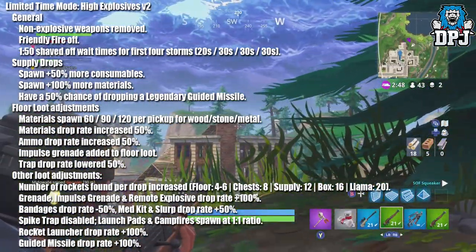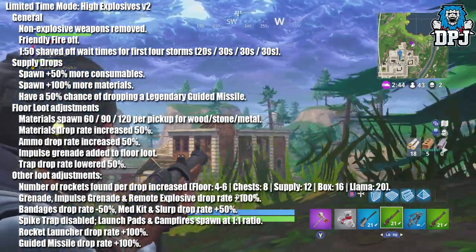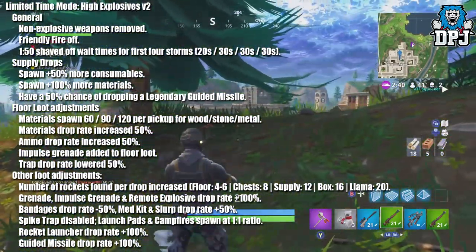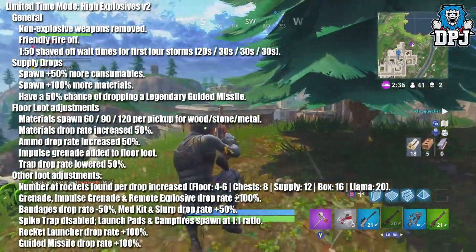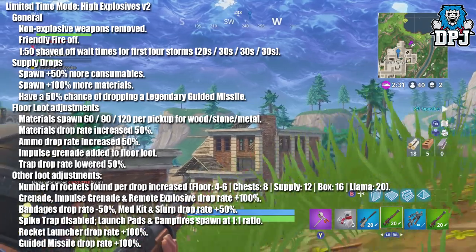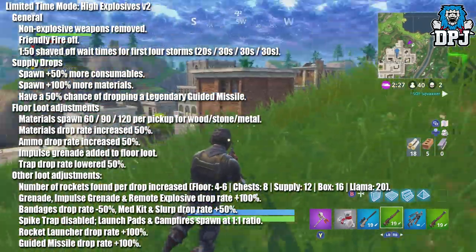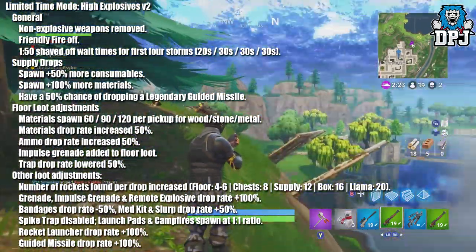Supply drops spawn 50% more consumables and 100% more materials, and have a 50% chance of dropping a legendary guided missile. Floor loot adjustments: materials spawn at 60, 90, and 120 per pickup for wood, stone, and metal. Materials drop rate increased by 50%, ammo drop rate increased by 50%, impulse grenade added to floor loot, and trap drop rate lowered by 50%.